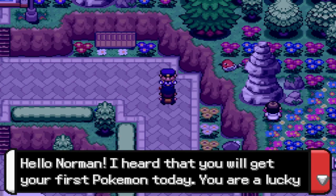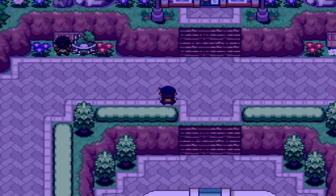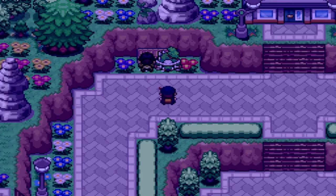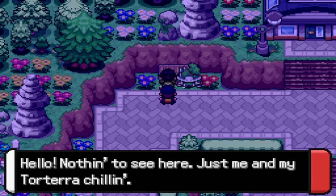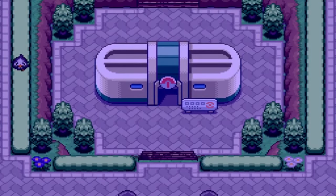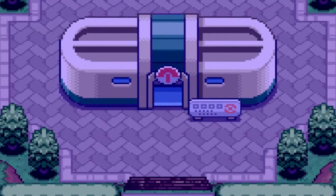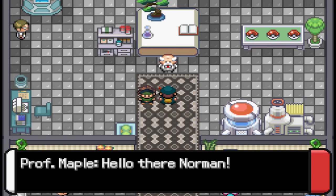What's good officer, how are you doing? Hello Norman — I heard you'll be getting your first Pokemon today. You're a very lucky one. Oh yeah, definitely very lucky. A whole Torterra — what you got going on? Nothing to see here, just me and my Torterra chilling over here, flexing. I see you twin — okay shit, I ain't got nothing to do with that.